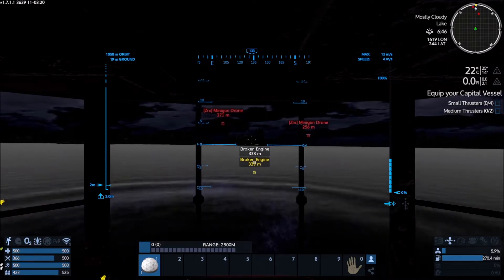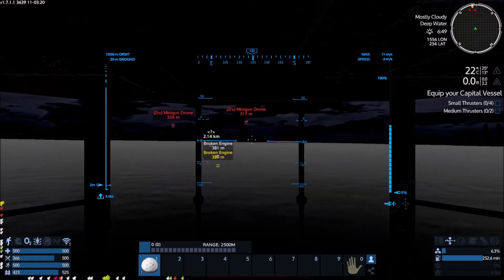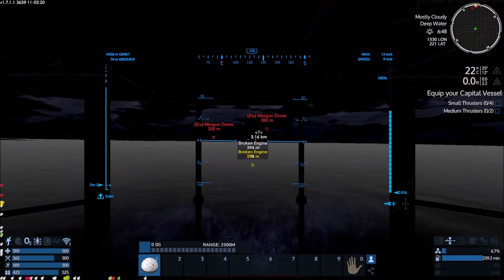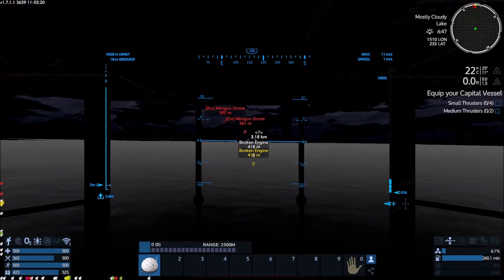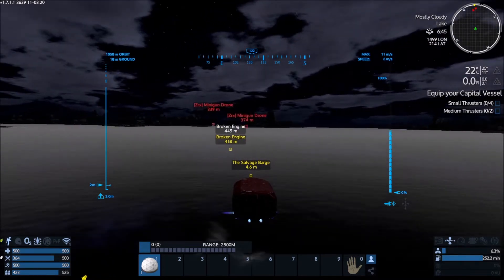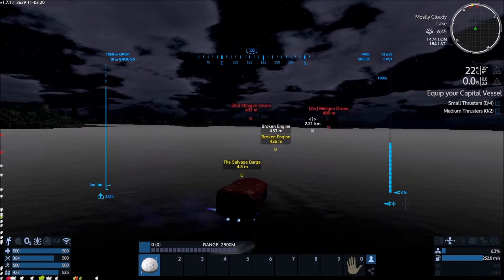Yeah, there are two minigun drones over here — I'm gonna need someone's help. Six rockets. Can you have two people in two cockpits? Whoever gets in first will fly it. It's just gonna be — just fight over who's going which direction? Yeah, that's what I'm thinking.